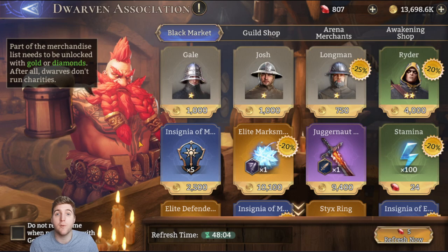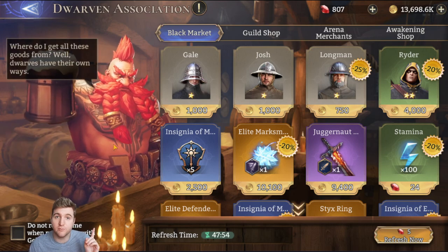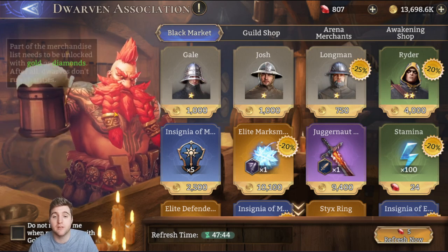You may not need them now, however if there are competitive fusion events where you need to place high enough to unlock decent rewards, or if there are really good events such as last Christmas's two times gear raid event, you really really want to be stockpiling them for events like that. So definitely buy the huge stamina potions when you can.